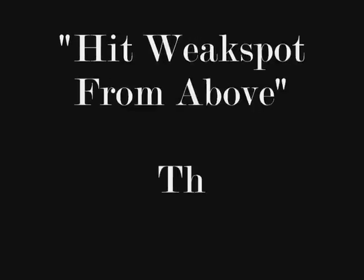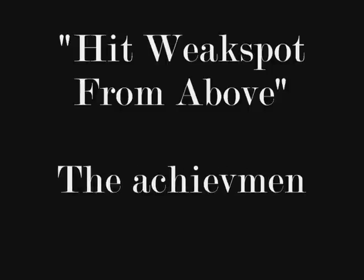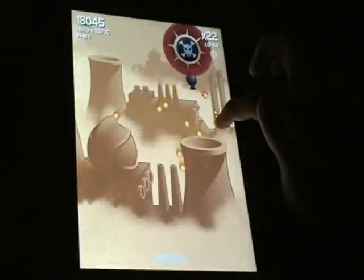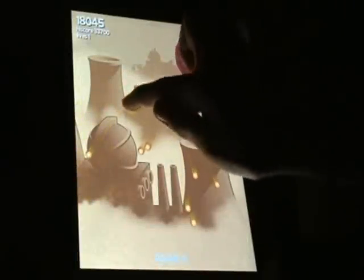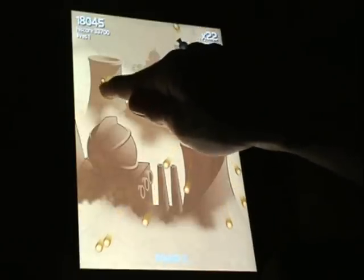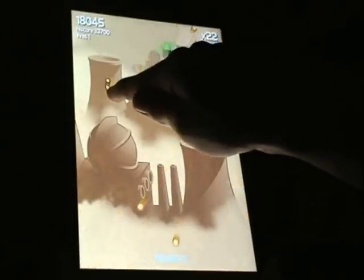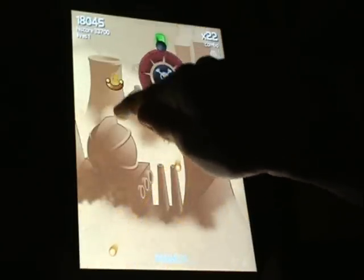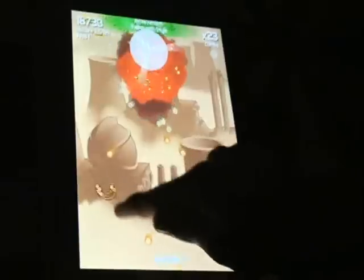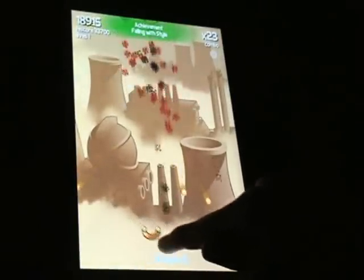Sort of in the same vein, you might have noticed that in the awards section, there are a lot of achievements obtained by hitting enemy weak spots from above. What that means isn't literally that your slingshot is physically above the enemy — all it means is that the shot has to hit them while falling downward. So you can see here that if you simply line up a shot and let it fall onto the weak spot instead of shooting upwards at it, you'll get the achievement. Pretty nice.